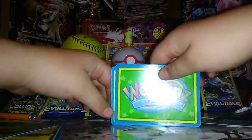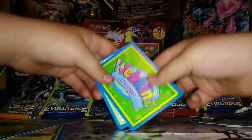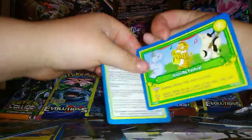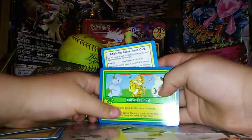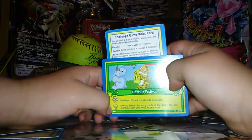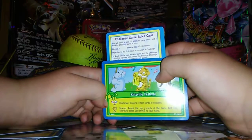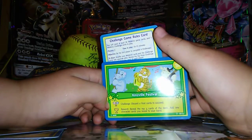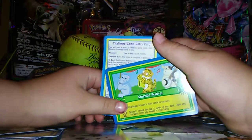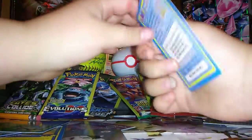Challenge. We have a challenge. It's what it says — believe it. What is our challenge? Kingsville Festival. Challenge: discard two host cards to succeed. Reward: reveal the top three cards from your deck and any character cards in your hand. So technically that's for when you're playing. That's cool. That's cute.